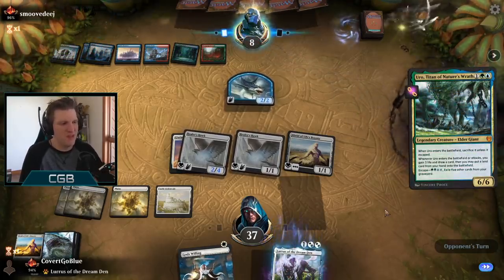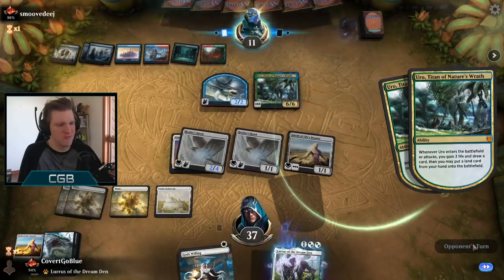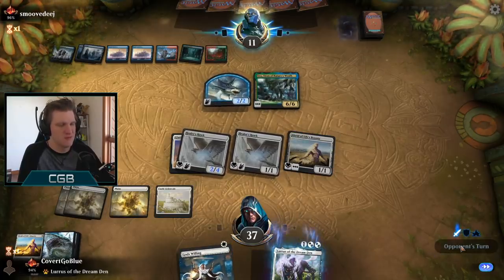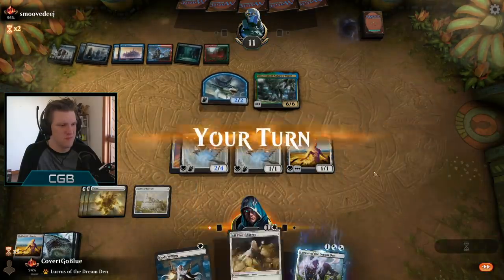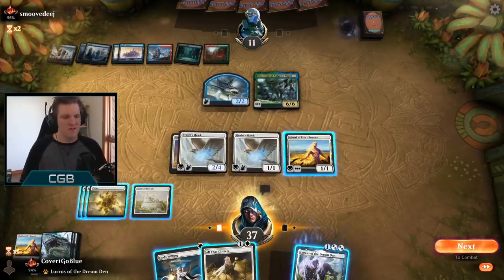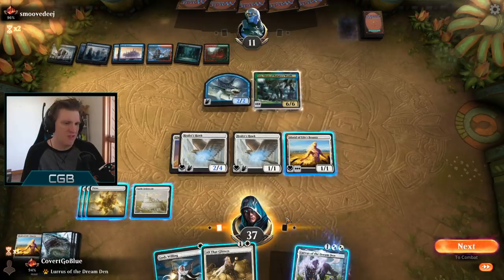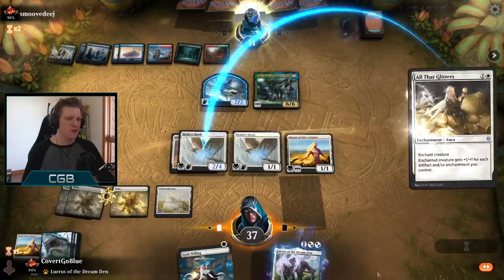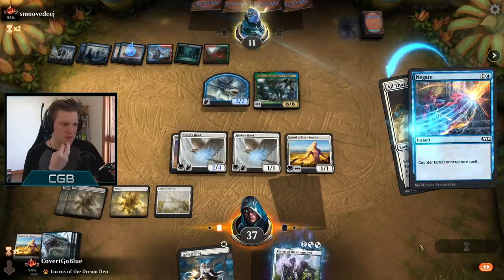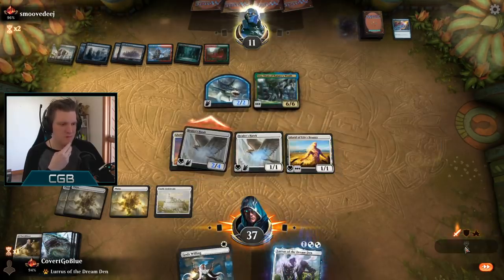What I could have done differently is not play the Aegis and I would have had mana to pay for a Dispute. But I still don't think I'd pay for it — because it just opens you up to a lot of bad things like Storm's Wrath. We're in pretty bad need of some stronger pump spell. We are pecking them to death. It's far too slow of a clock. They're at eleven. We can go Protection from Blue, but this doesn't quite hit hard enough. They also have Mystical Dispute open again. I think we have to go for it and try to play it out of the graveyard if Lurrus ever resolves. Sad Hawk.